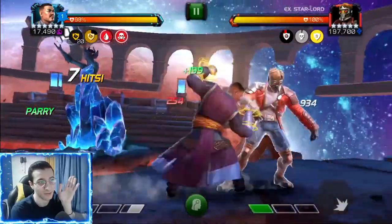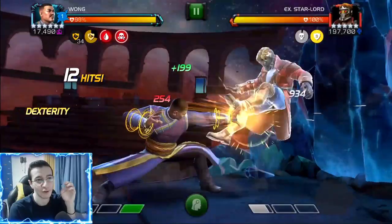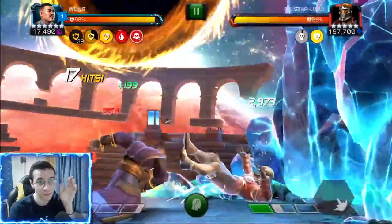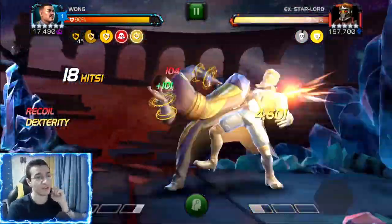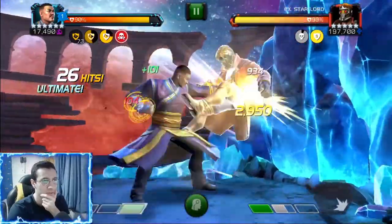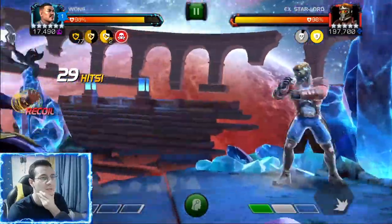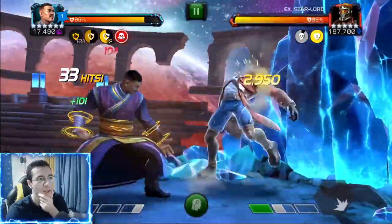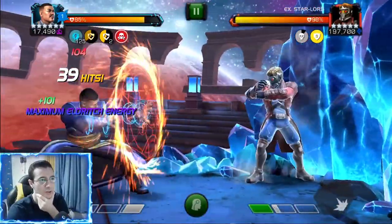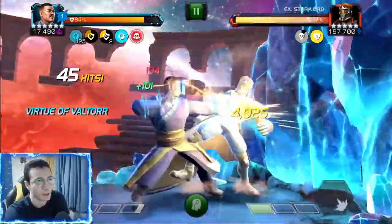Now we have the big fight — a 3.3 million health Star Lord — and here you'll see how powerful Wong is with nine spells active. The Special 2 gains attack rating based on your spell count, and with all nine you'll see some massive numbers. Keep in mind this is only a six-star rank 2. We're also using some synergies — one with Magic that makes spells last 20% longer, and another that caps eldritch energy at 125 instead of 100.